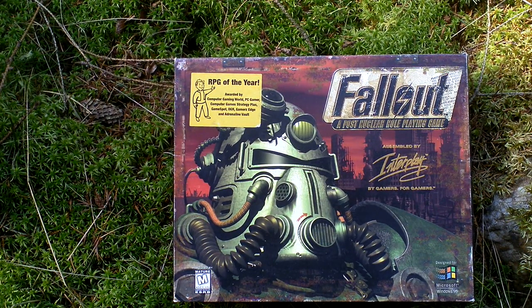You are playing as a member of the vault, as a descendant of one of the rich people. The vault faces a big problem because it has a water purifier chip that purifies water of radiation so it can be drinkable, and this chip broke. They need a replacement and they send you outside of the vault to find it. That is your goal in this game.